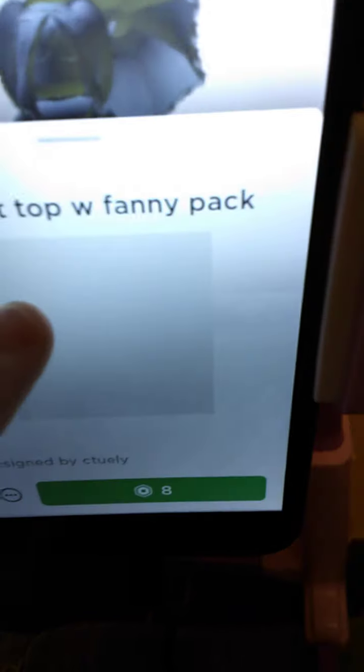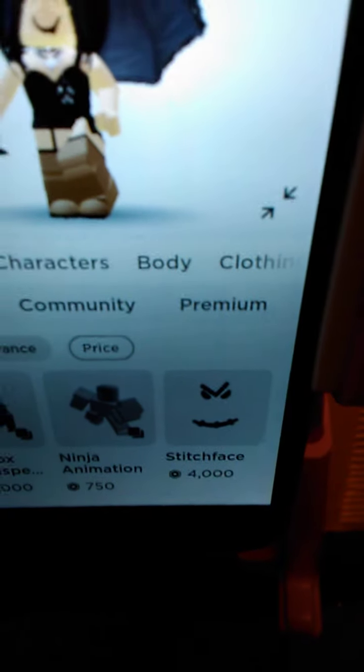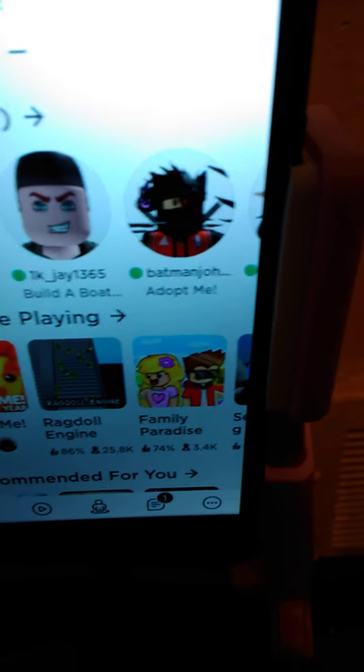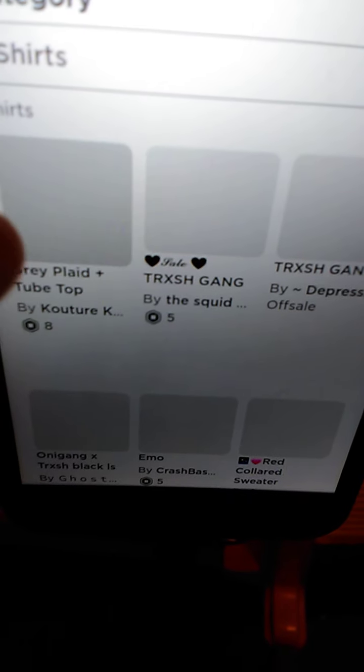I don't know what else to get after this — it's going to be about 90 Robux left. Maybe I should go into a home store. No, because I don't want to waste 90 Robux on a home store, that's kind of dumb. I think I know what I want to get, but I'm going to look through everything first. Let's get this — okay, that's it for the clothes.